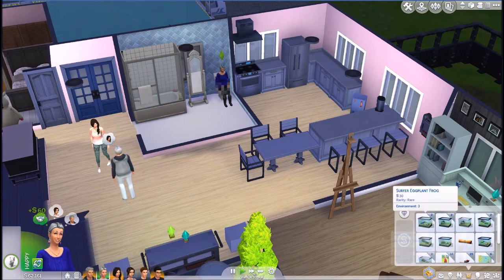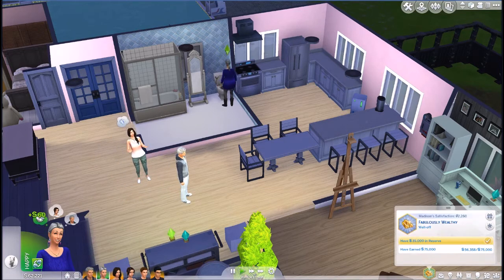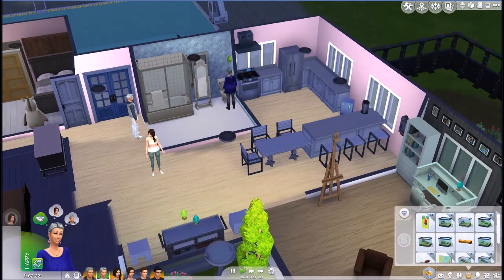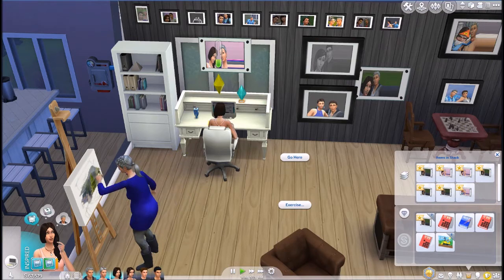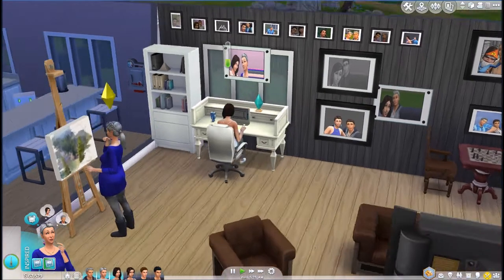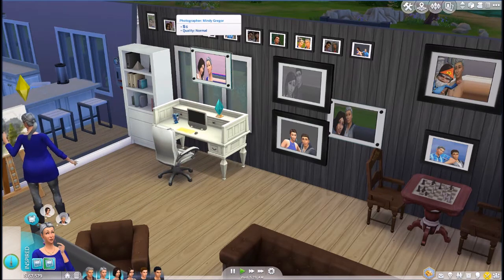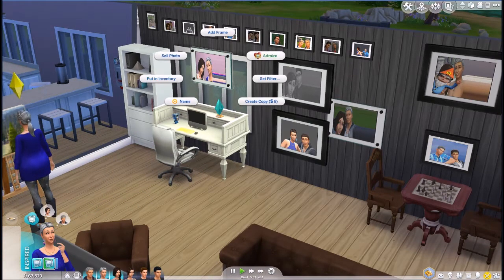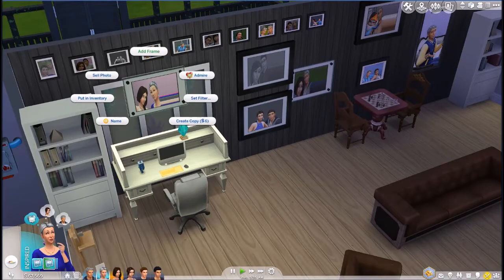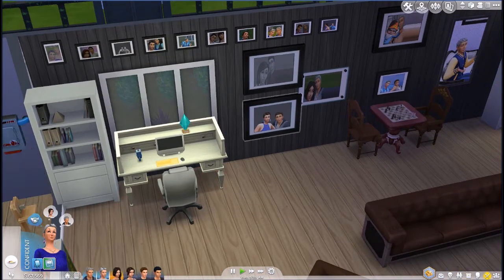I'll get this off screen — she's at 56 right now. I will pause it and try to sell all her frogs that are in her inventory. She didn't get too much — she's now at 61, so she still has about 14 to 15 more to go to finish up her second level of her aspiration. I'm gonna actually put this in hers and this one.